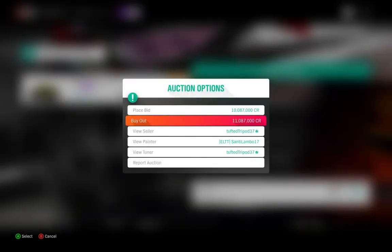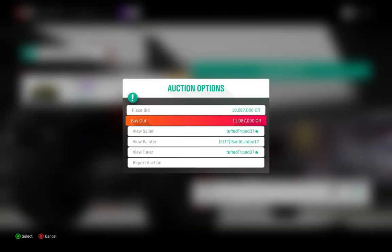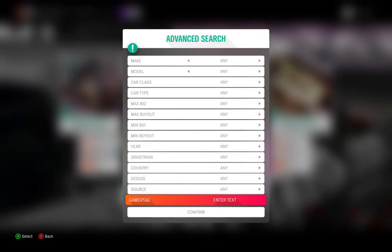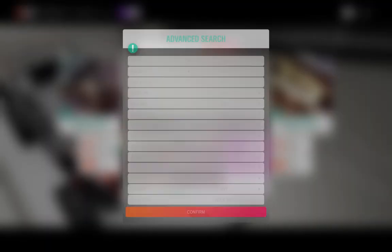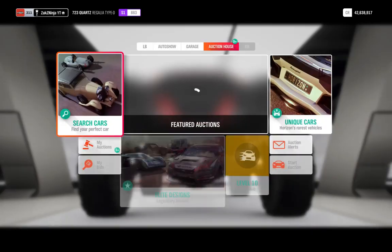I'd recommend turning down your graphics settings to minimum if you don't want any lag. Also, be careful of the price — you don't want to reactively buy something that's way too expensive. For example, that one's 11 million; I'm not buying that out. You can easily get ones cheaper than that, so make sure you're looking at the price as well as reacting quickly.